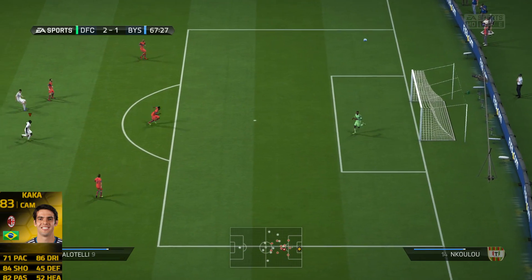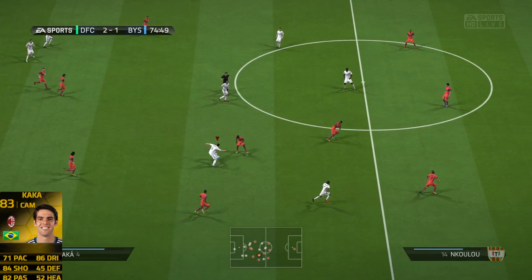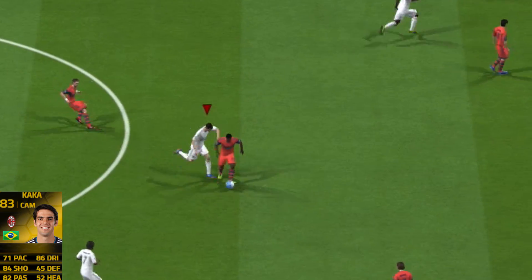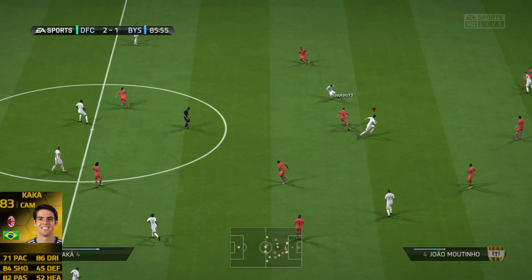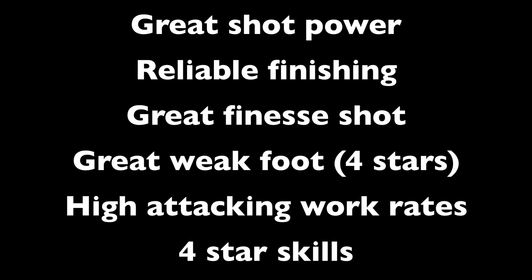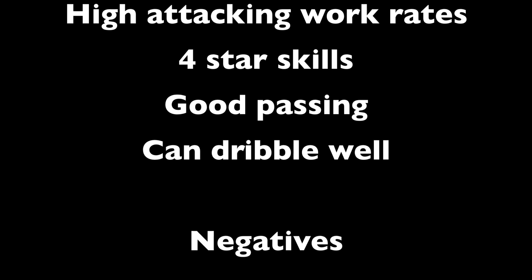Those negatives don't completely destroy the card because he does have those huge positives, but for that much money I think you're better off getting someone else. I feel like he's going to drop in the next two weeks — by the time some people see this review he might already be around 70-100k. If he drops to that price I think he could be worth getting. He kind of reminds me of Ozil with a much better shot, and Ozil is a pretty solid center attacking mid. I would just wait till the price goes down a little bit.